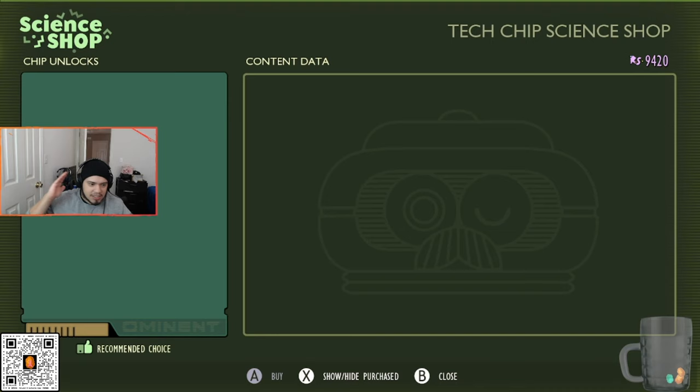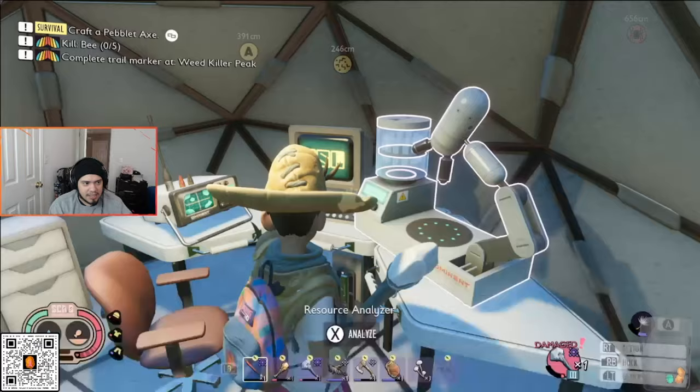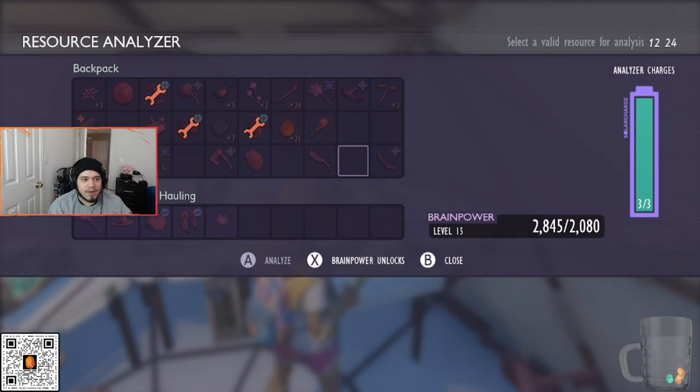You're also going to need to purchase everything in the science shop — spend all your raw science on it. I still have 9,000 raw science left, so just get everything. I'm not sure if there's a specific total amount of raw science you need to collect, but you do need to spend enough to purchase everything in the science shop. I haven't collected every raw science node on the map, yet I still hit 100%, so just make sure you buy everything in the shop.